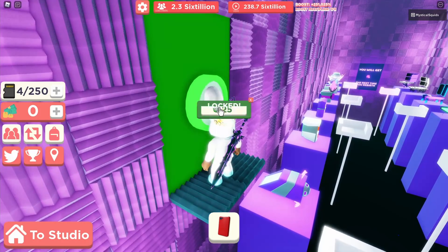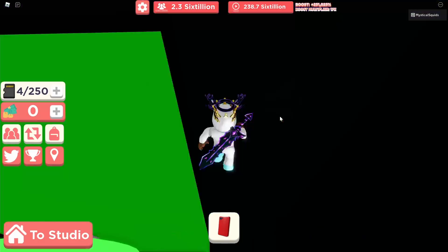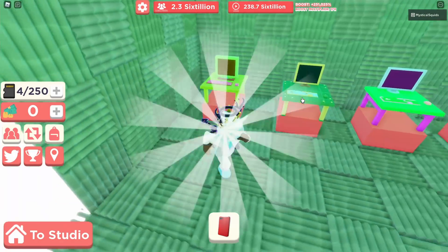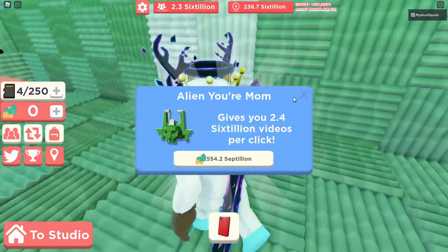Let's get back up and check the alien door. How many alien tokens do we have? We have 600, so we're good. Let's go in. Whoa — oh my goodness, that's expensive! Everything's reversed, what is going on?